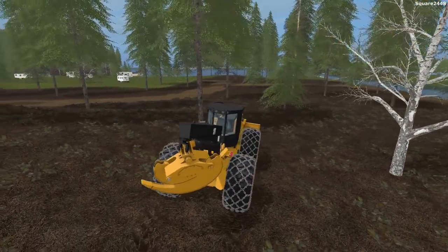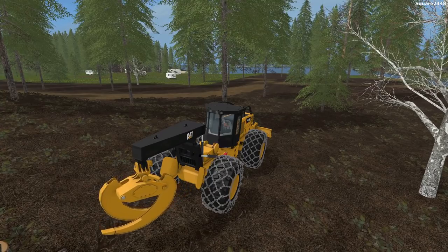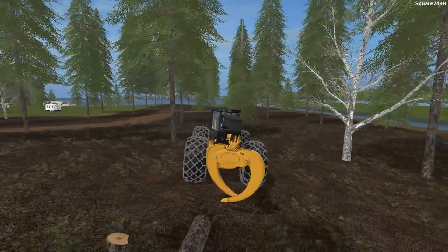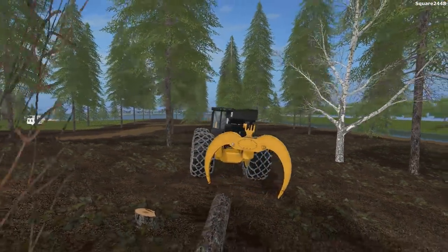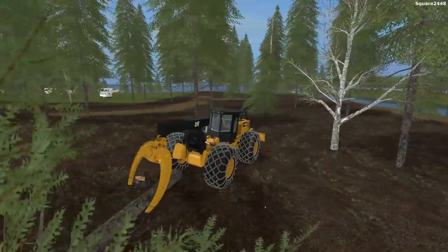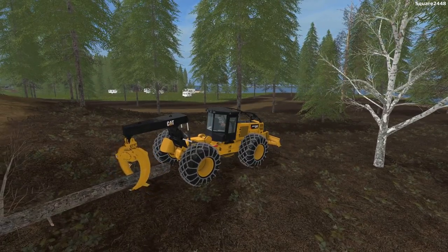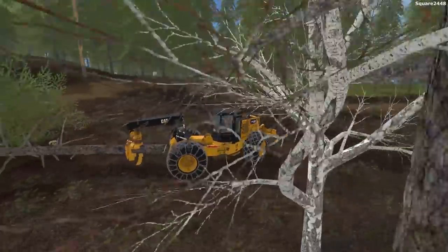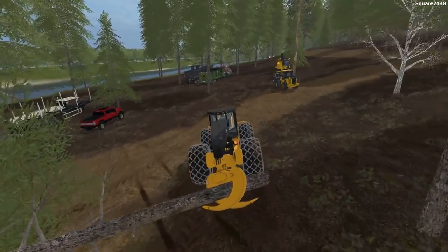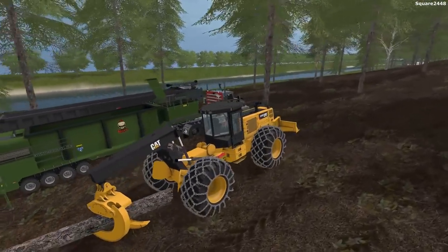Next up we'll come over here and take a look at how we use this. We could open up — wow, that looks pretty cool — and it looks like you can also rotate it. That's a very nice feature. We'll back up here and get the piece of wood. I really do like this skidder — very cool design with high quality graphics and detail. We'll clamp it down and pull all the way back to our site.